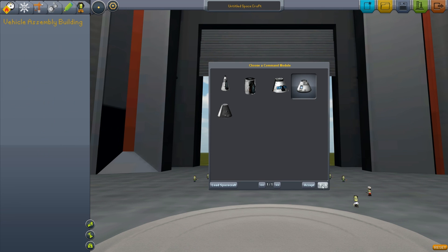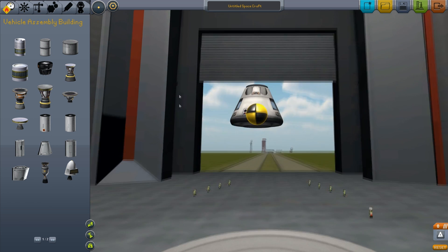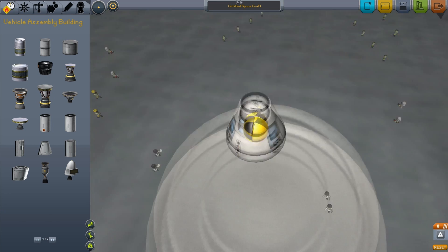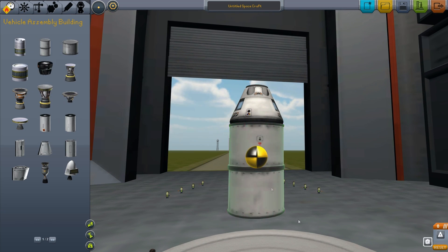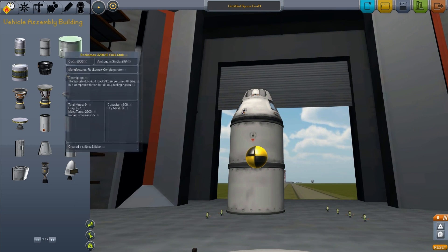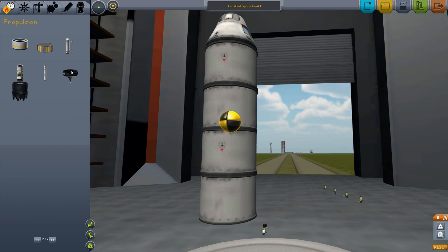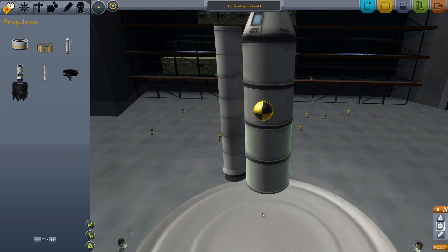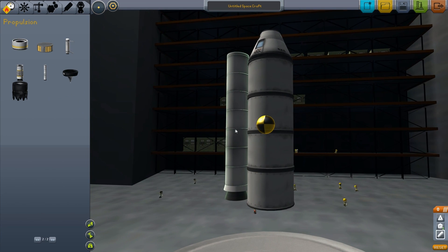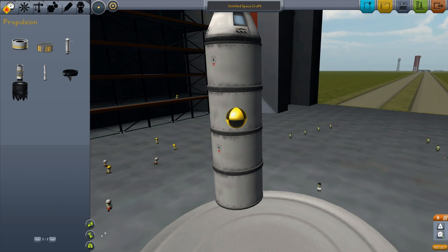Something else I have to demonstrate are these new icons — the center of lift, center of thrust, and the center of mass. The center of mass is in the center of this capsule. If we add a rocket, you can see the center of mass has changed. Add another one, it changes again. But if you add one of these solid rocket boosters to the side, it's going to be a little bit heavy in one direction. So this can help you really decide which way your rocket's going to turn when you launch. We also have the center of thrust — if we add this engine, the thrust is going to be pushing the rocket from this center right here upward.